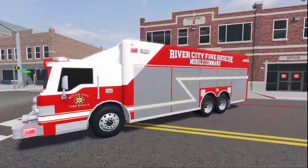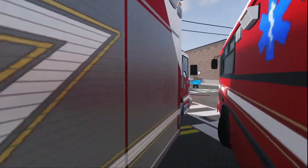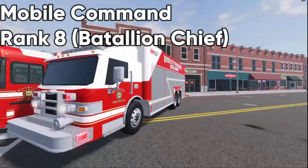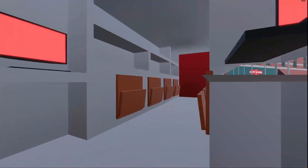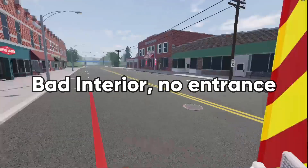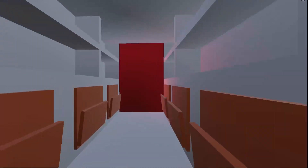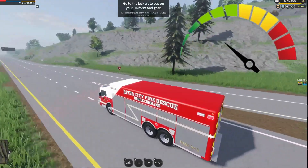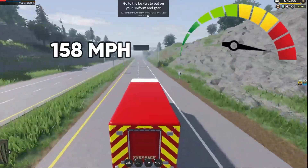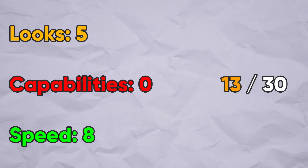Here we have the new FD mobile command. All these trucks have the same sirens — sadly we did not get a new siren. This is just like the mobile command on the police team but with an FD livery. It's rank 8 for the battalion chief, or you can pay 145 Robux. Unlike the police team's mobile command, there's no side door — only a back door. That back door must be unfinished because you can't even open it or go through it. This might have been a rushed vehicle and I would not recommend buying it. That said, I'm astounded because it goes 158 miles per hour, which is extremely fast. Overall it doesn't look very good, you can't go inside it, and it's not really compatible with anything as a fire truck — but its speed is pretty good.